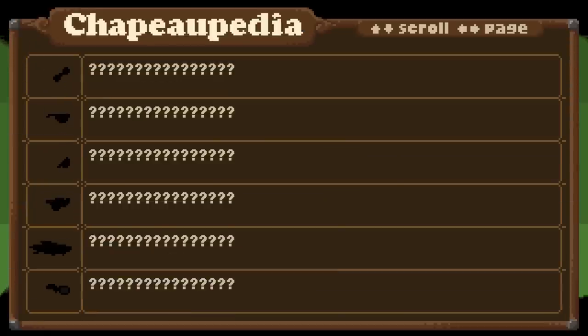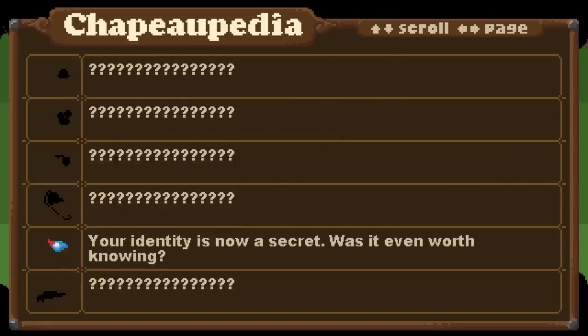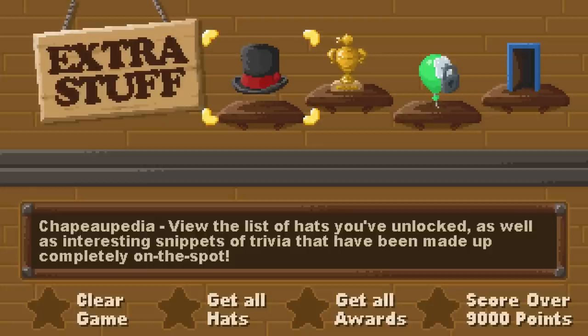Let me look at all my hats — Robin Hood, pompadour, crown, a mask — that's awesome! So if you guys are interested in this game, first of all it's only a dollar at the Humble Store, and I will link to that in the description.